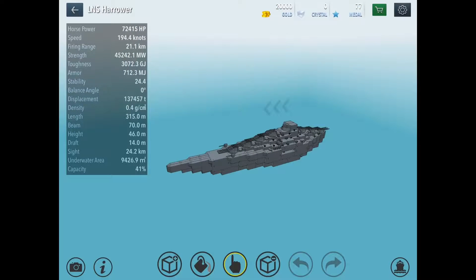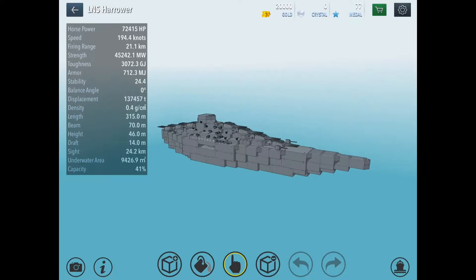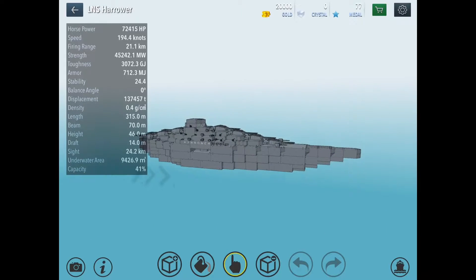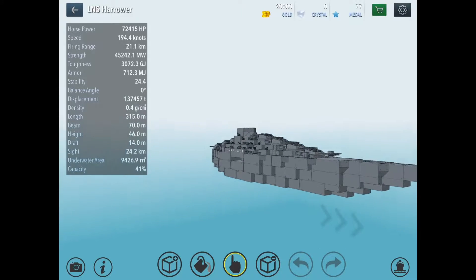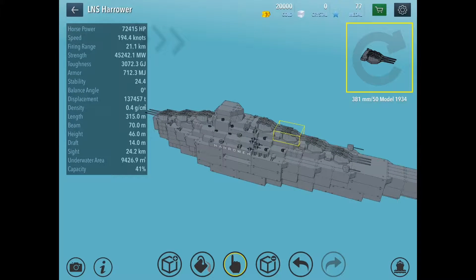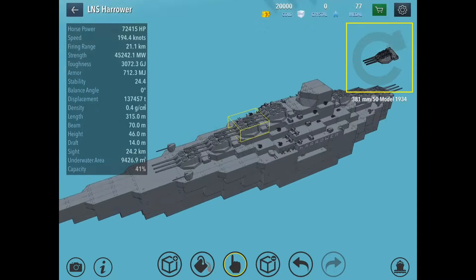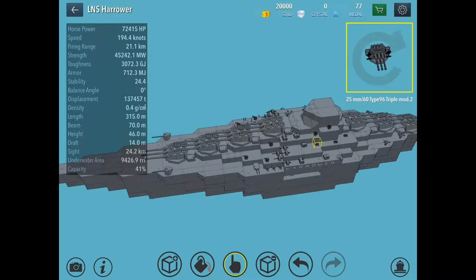Hey guys, it's Ariel Victor here, back at it again with more Warship Craft. Today is a historic day — this is the first arc ship of my new fleet, the LNS Harrower. It has seven 381 millimeter Model 50 Italian guns, giving it a great range and heavy firepower. It also has 26 anti-air batteries, not including these ones here.